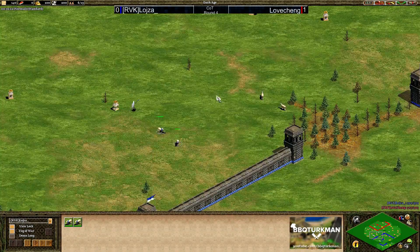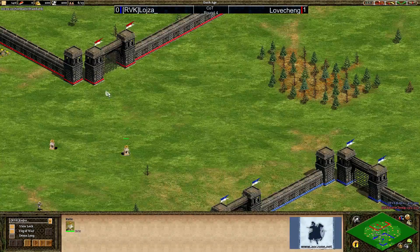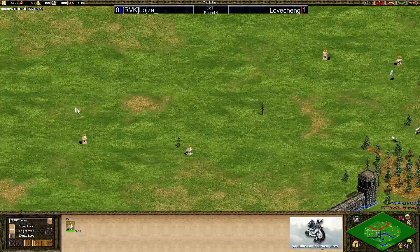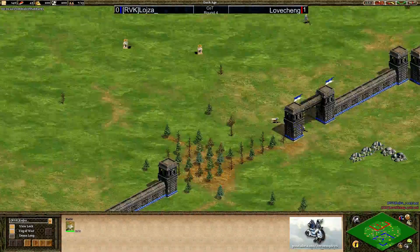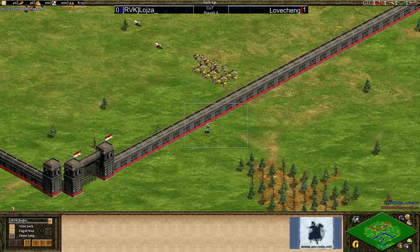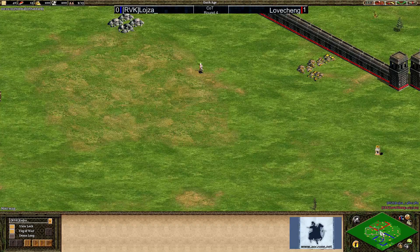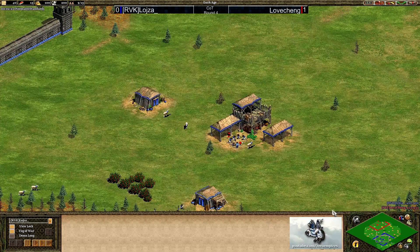We're going to see some pretty standard strategies here. There are a lot of relics in the center of the map, pretty much equidistant between both gates. I would say Loyser has the advantage in terms of relics — especially the two on the far left side, which are very close to his gate. He could secure them easily. The relic on the right side is also very close to his gate. If he gathers all five relics, that means a huge gold income, as the Aztecs get a 33% relic gold boost. We can pretty much guarantee that's what he's going to do.